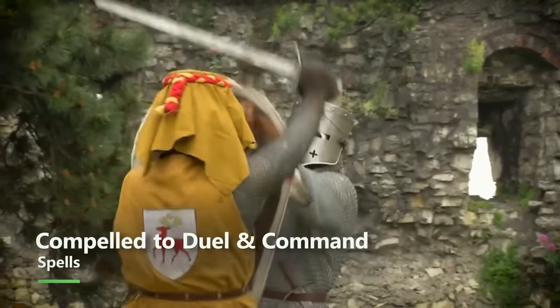Compelled Duel makes it so enemies just can't really run away from you. Command allows you to literally order somebody to come towards you, grovel, drop their weapon, or whatever. But even better than those spells, Oath of the Crown Paladins get their Channel Divinity, usable for one of two options. If your allies get hurt, you can use Turn the Tide — each creature of your choice within 30 feet regains hit points equal to 1d6 plus your Charisma modifier.